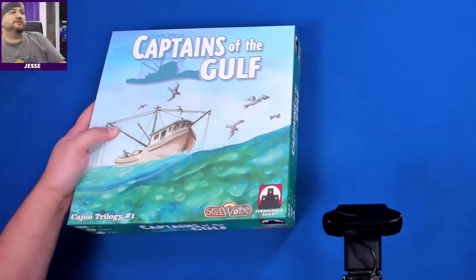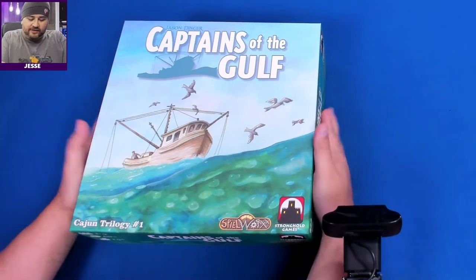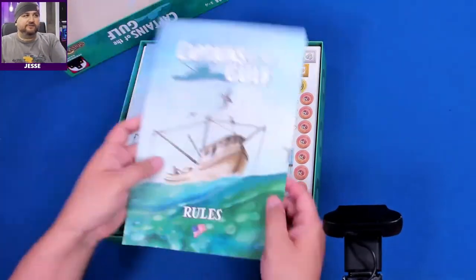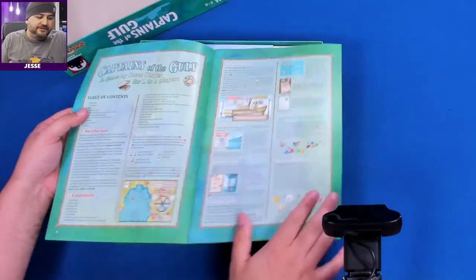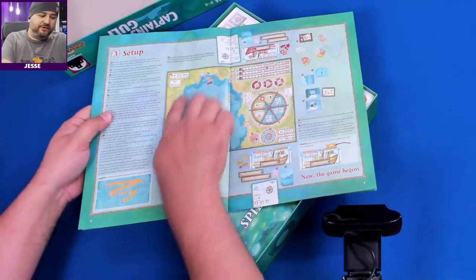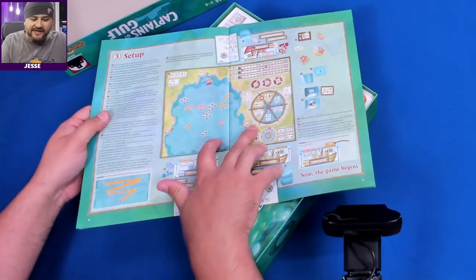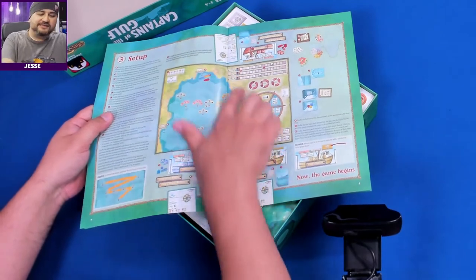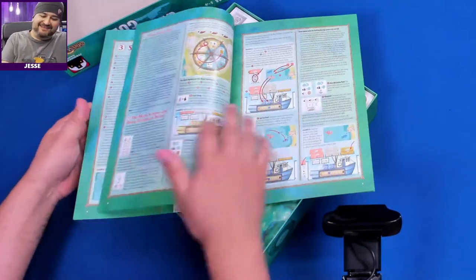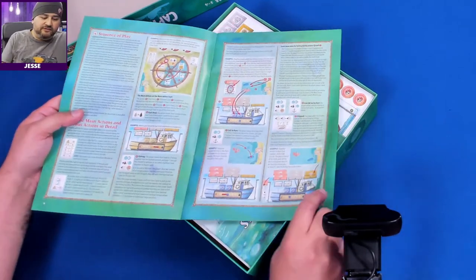So let's look at Captains of the Gulf — this is actually the one I haven't played. Ronald from our channel has played it, and I'm going to get to play it, so let's look at the rules really quick. Game by Jason Dinger, one to four players. In this you're a fishing boat of sorts, picking up different fish in the Gulf. There's Morgan City, Corpus Christi, Tampa — so this is the Gulf of Mexico. It's an odd shape for the Gulf of Mexico but it has this little wheel system.